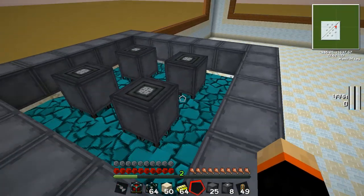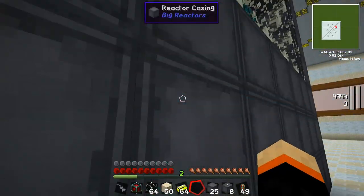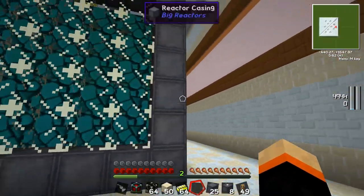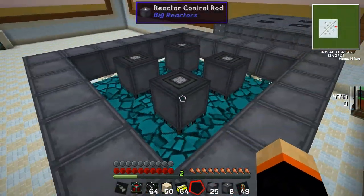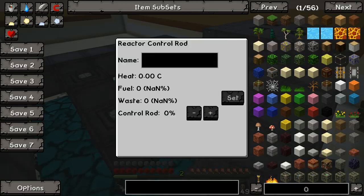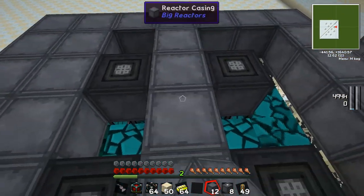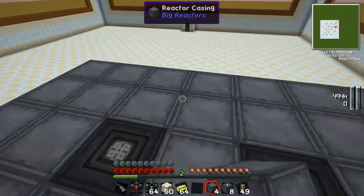It doesn't matter if the liquid you use as coolant is flowing or not, so use the minimum amount you need to maximize area of coverage. The resonant ender flows down all the way to the base, so we've got the fuel rods cooled all the way around. Now we're going to go ahead and fill in the remaining gaps using reactor casings.